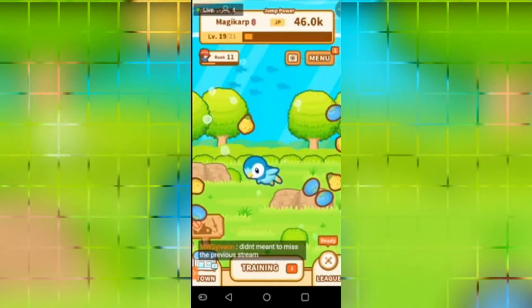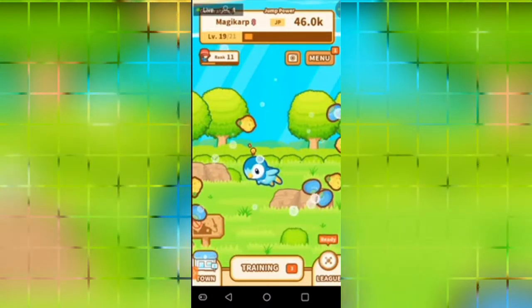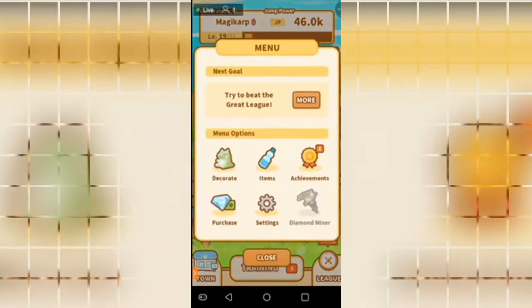Magikarp is currently female, as you guys can see, and it basically gives you details on your current Magikarp — mine is currently level 19 out of 21. Next up you guys have a menu option which you guys can go ahead and click.